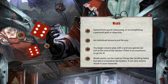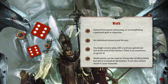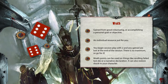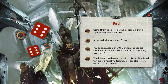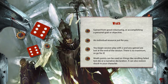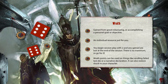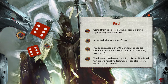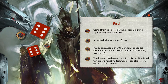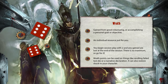Wrath points represent your inner strength and will to push through. They act as a personal currency to change outcomes of tests. You always begin a new session with two wrath points, and they don't carry over to the next session. The DM can award wrath points for good roleplay or doing something clever. Wrath points can be used to reroll failures — spending a wrath point lets you reroll every one, two, and three, but only once per test and not to reroll a complication on the wrath die. You can also make a minor narrative declaration, though the DM may decline if it's too disruptive.